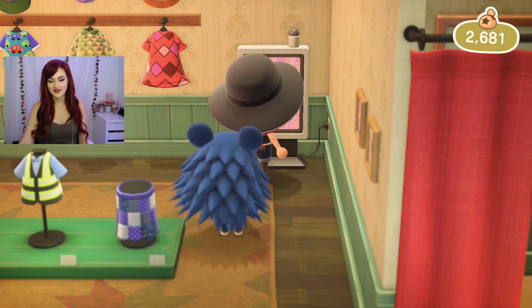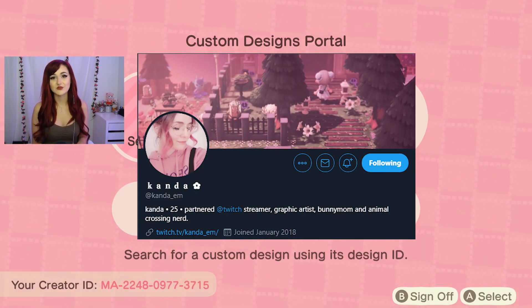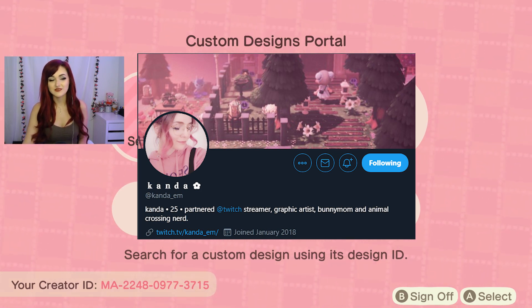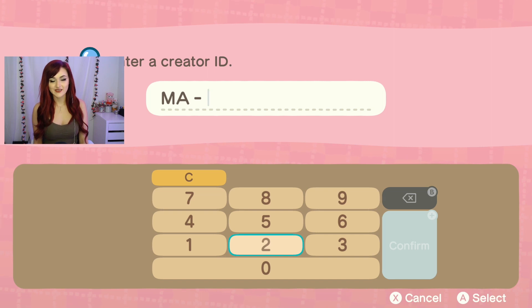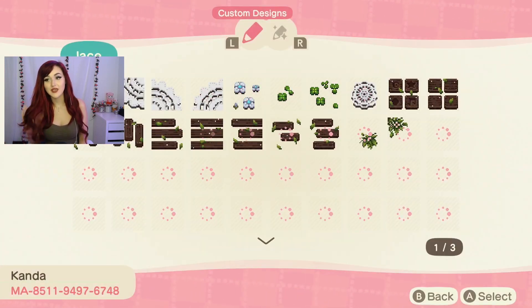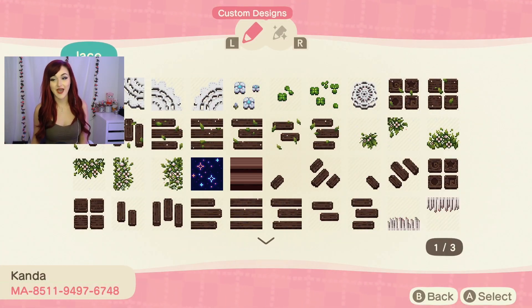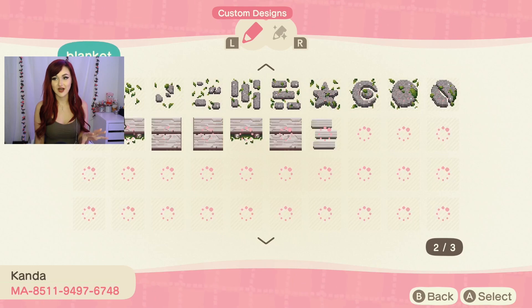The first content creator I'm going to showcase, that I found on Twitter, is named Kanda. Here is her Twitter — she is a partner Twitch streamer, so definitely go check her out, I'll leave her links below. She makes some of the most incredible custom designs I've seen in this entire game. I'm in the creator ID now — you can type in 8511, then 4976, then 7480 — press plus and it'll search for all the custom designs from that code. Here you can see all of Kanda's paths.